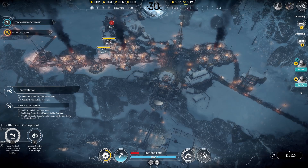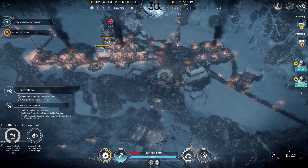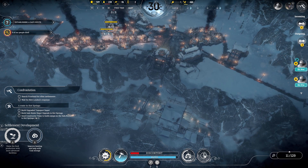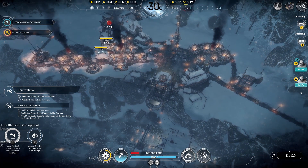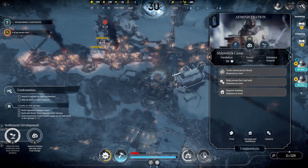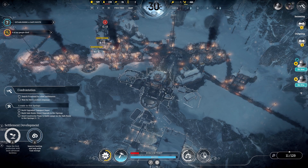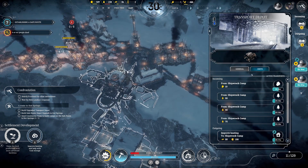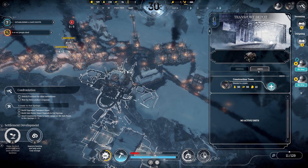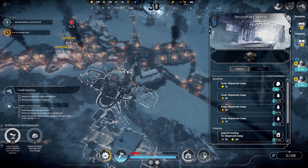Our people might distrust technology, but we can see its uses. We offer you steady food shipments every two days if you build a safe route. Okay, that would be nice. So sounds like that's going to be the final stage. Build upgraded transport depot, build safe route, depot upgrade in hot springs. Send constructor team to build camps on the safe route to hot springs — that sounds like a major project.